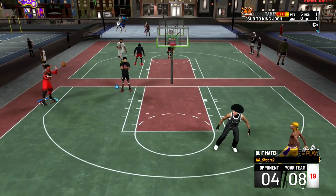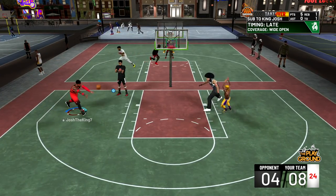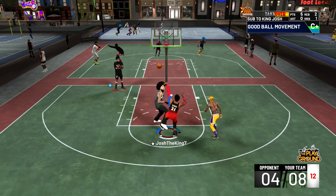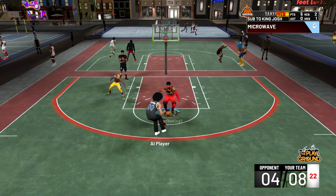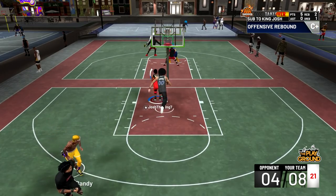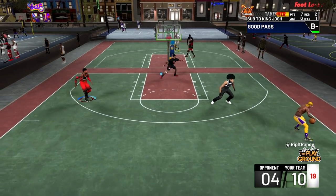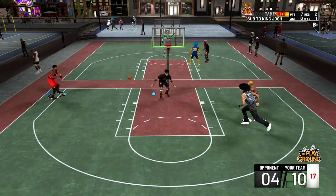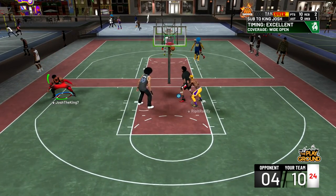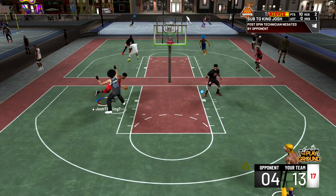Right here this rim protector left Randy wide open and then he ended up quitting, so Randy was on an AI. This rim protector was still leaving me open for three — I don't get a full bar so I end up missing. I get a horrible animation but it doesn't really matter because right here Randy's gonna get the passing lane steal and I'm gonna get an easy layup. He's behind me, it's lightly contested, and he's gonna end up goaltending it. Next play Randy's gonna drive to the paint, the rim protector is gonna play help defense, and I'm gonna green another three — so right now I have 10 points on a rim protector.